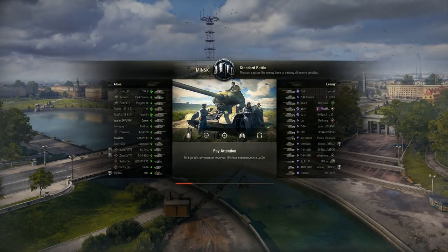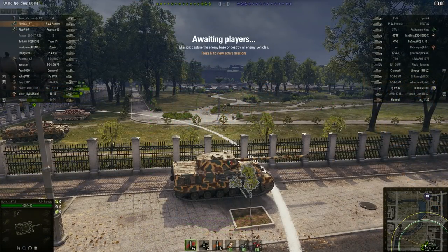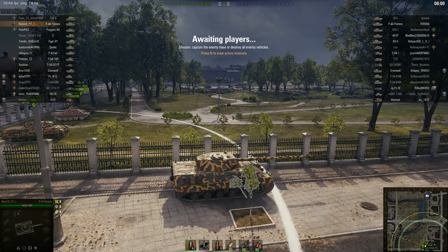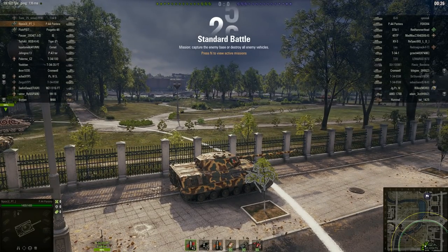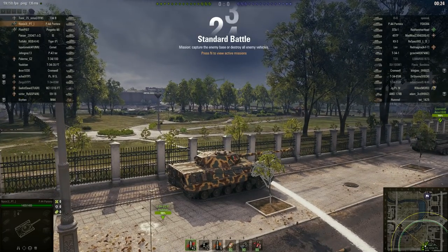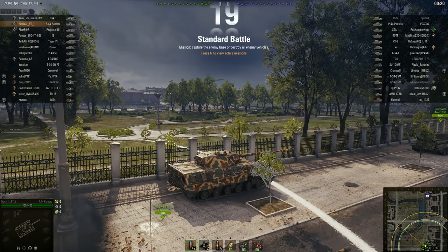Howdy folks and welcome back to World of Tanks with the mighty Jingles. For today's audio-visual entertainment extravaganza we have Flip63 on the Minsk map in standard battle in the Italian tier 8 medium tank, the P44 Pantera — which, let's face it, is basically an Italian Panther, although there are some differences. For a start, it's Italian.